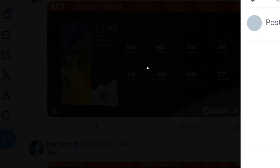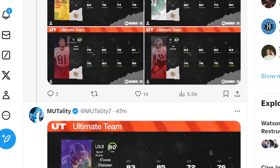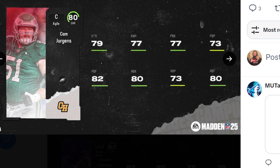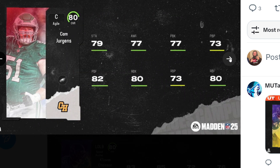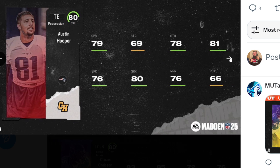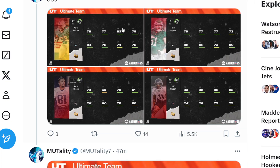We have 80 overalls, starting off with Jackson, Jason Kelce's replacement, Austin Hooper, and Jeff Rekuda, who is now on the Texans.